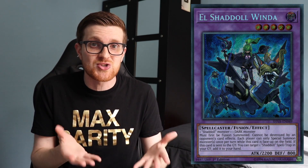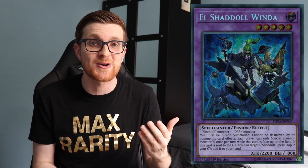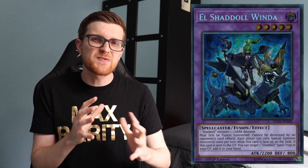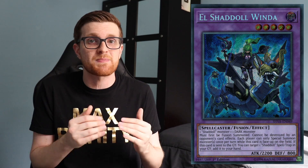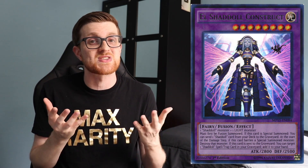Now that the Shaddoll Showdown structure deck is out, it's really proving that a lot of the top decks have a very difficult time dealing with Winda — and you're able to produce multiple Windas if they're even able to out the first. It's almost like putting your opponent in check: if they can't out the Winda, they probably just lose the game. On the Shaddoll Invoked player's turn, they can easily get rid of Winda by Link Summoning and then do whatever they want. It's very easy for this deck to OTK with all the fusion tools available when you have El Shaddoll Construct at three, which is insane.